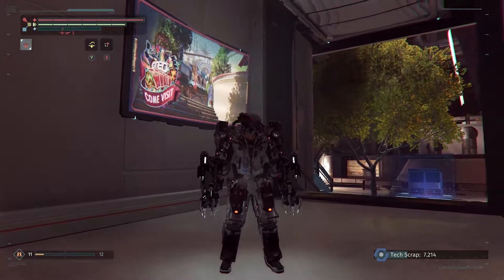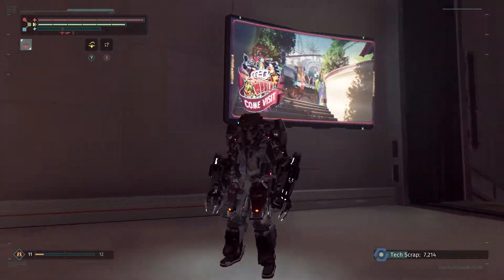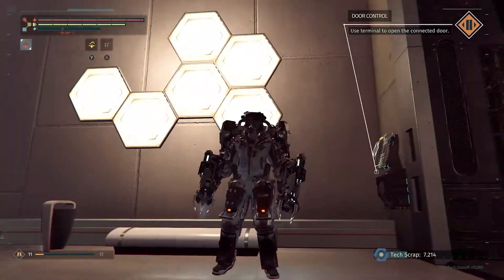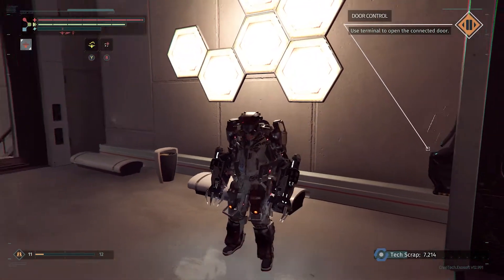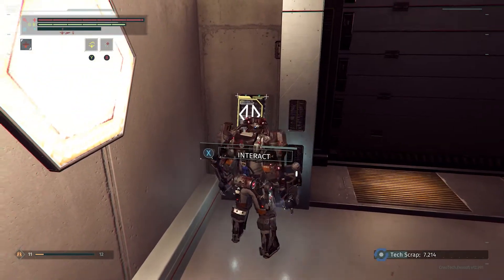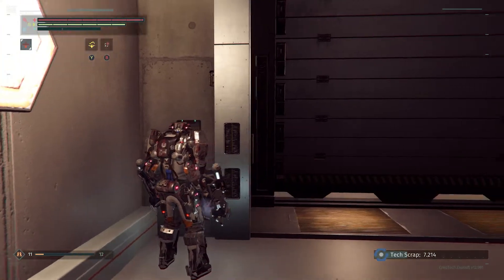I get this armor and I'm good to go - this is my armor set. I'll still change it out occasionally just to show off some different armors, but this is my setup. Anyway, let's stop rambling and get out to Creo World. I'm so excited - let's go visit a theme park today.